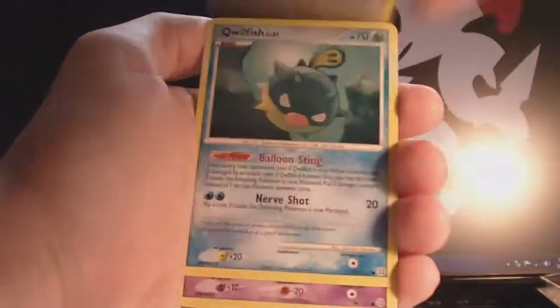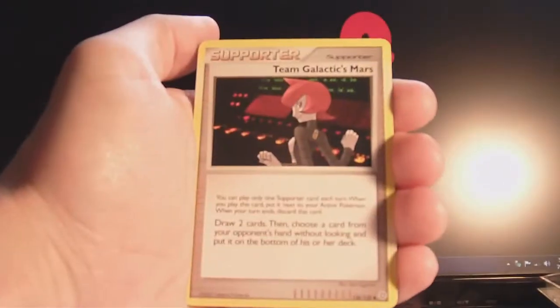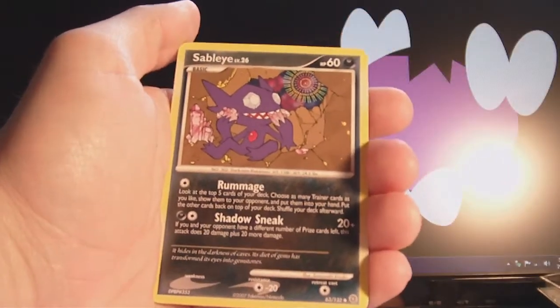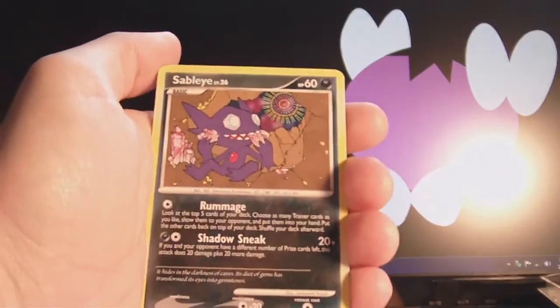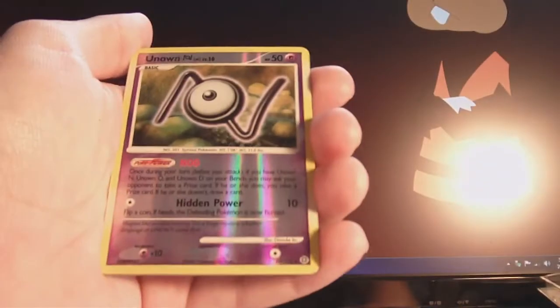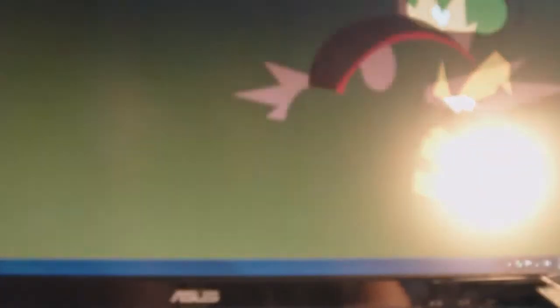Pidgey, Quillfish, Natu, Team Galactic's Mars, Smeargle, Sableye. It's eating jewels, with like something psychedelic going on in the background — maybe they're like pot jewels or something. I'm gonna shut up. The reverse is an Unknown M, and the rare is a Mothim. Pot jewels. Yeah. I got issues.